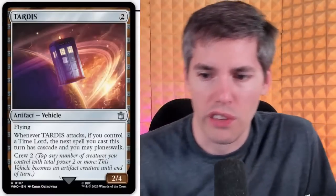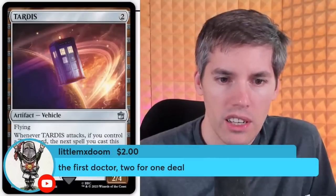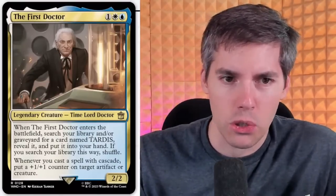Yes, you can change the plane to the next one in the plane deck. Some people are just learning about Planechase cards for the first time here. Back to the super chats. Little Mr. Doom is just trying to get all the Doctors. The First Doctor! 13 super chats — 13 Doctors. Oh, this guy's from an old time period. Blue-white, one generic, for a 2-2 Time Lord Doctor. When the First Doctor enters the battlefield, search your library and/or graveyard for a card named TARDIS — oh my god, it's Asmorandicar Windgrace will call the car! Reveal it, put it into your hand. If you search your library this way, shuffle. Whenever you cast a spell with Cascade, put a +1/+1 counter on target artifact or creature.